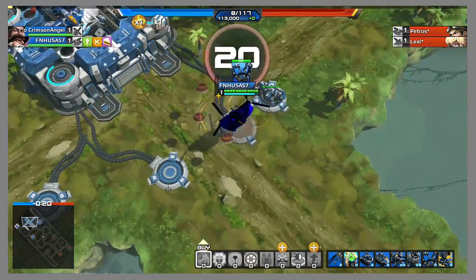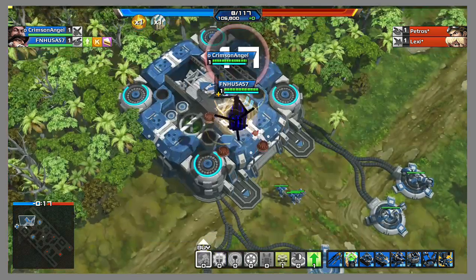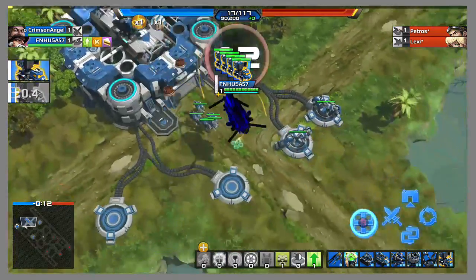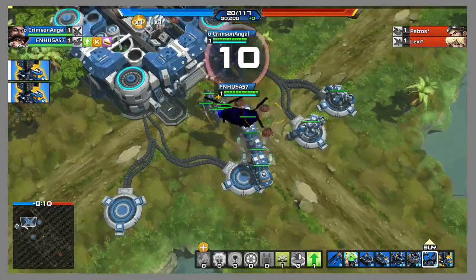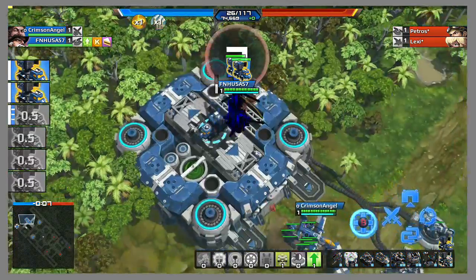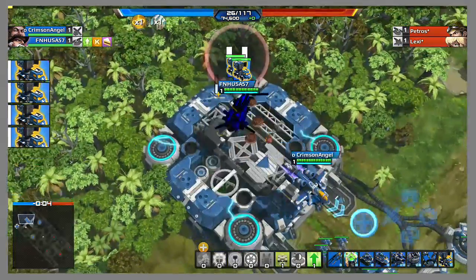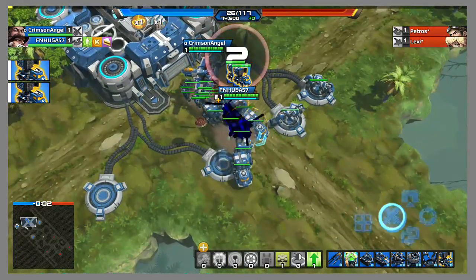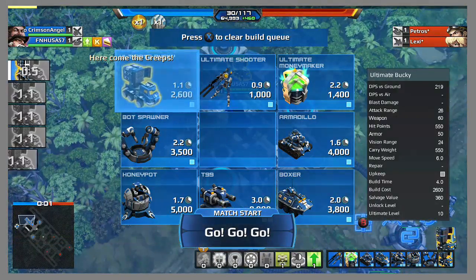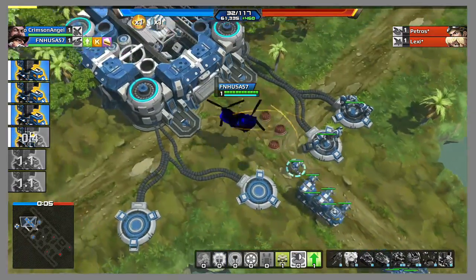I'll just buy two upgrades for the Paladin, and the only other thing we're going to do is build Ultimate Buckies. Because we have Ultimate Samson and Ultimate Fuel, the build speed is ridiculously fast for the Ultimate Bucky, and you can build a literal ton of them. As you can see, I've already built a ton of units and I still have 60,000 credits left.